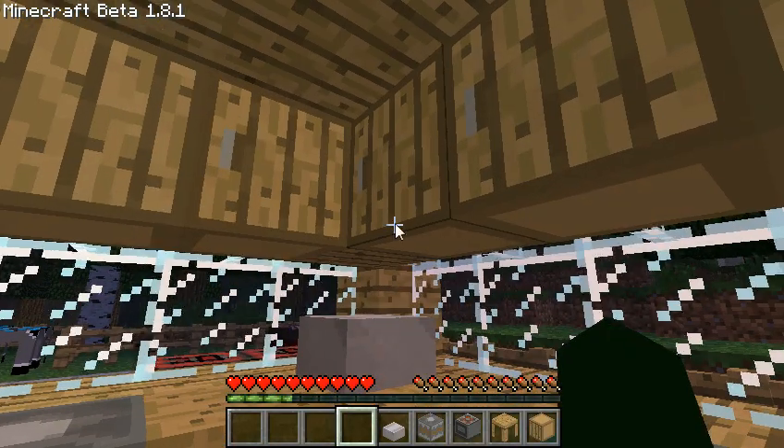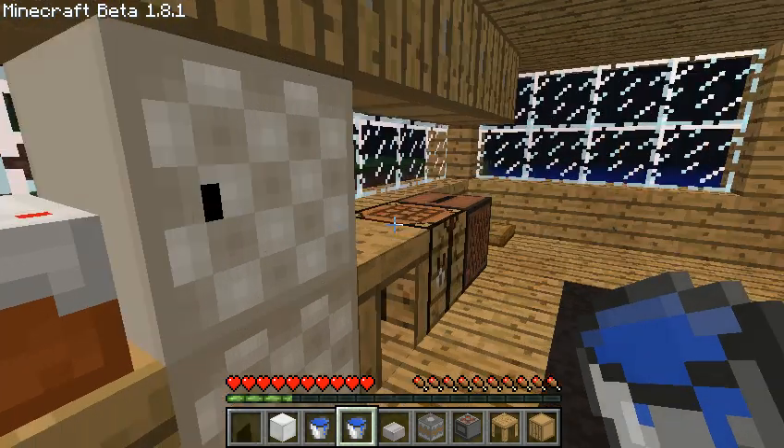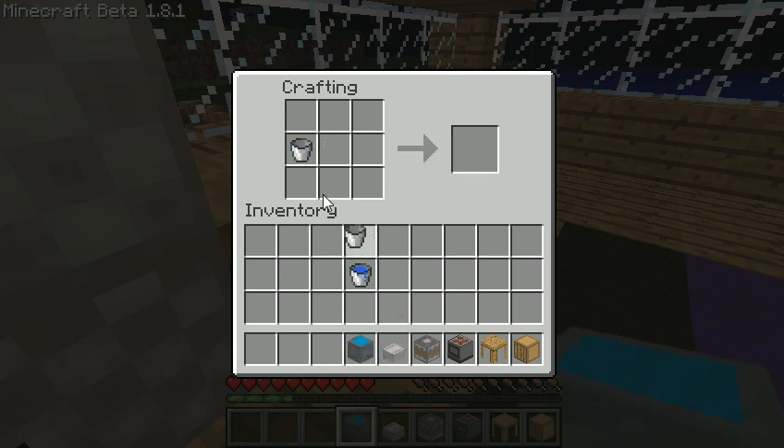So next we have the sink. To build the sink, you take two water buckets and an iron in the middle. You do get your buckets back.